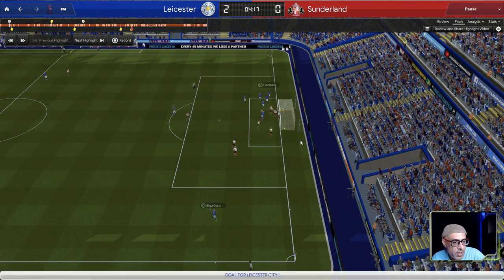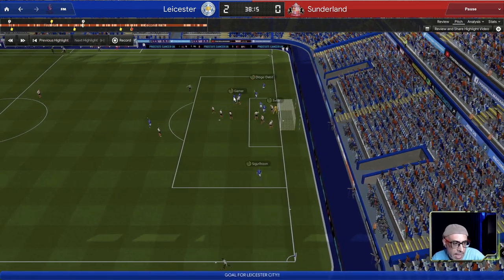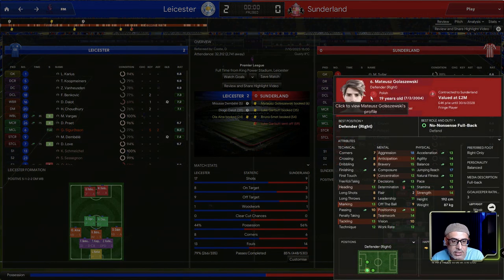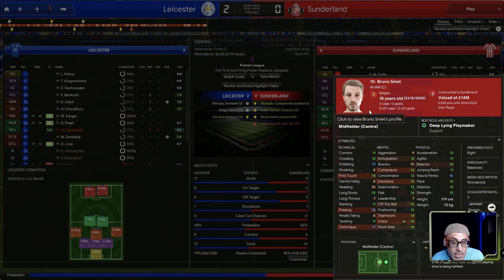The second issue I noticed is height — far post marking is lacking, so your set pieces are in trouble. Having more players on the pitch gives you strength in the air. This player has 17 jumping reach, Zack has 15 but is a bit slow. We've got Cedric and Smith, who you played as an MCR but his attacking position is 13 — he's okay and could be used in a variety of positions moving forward.